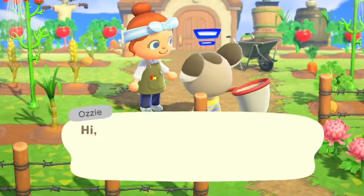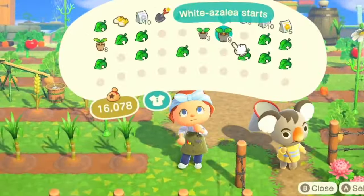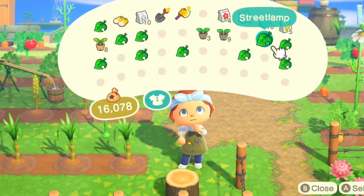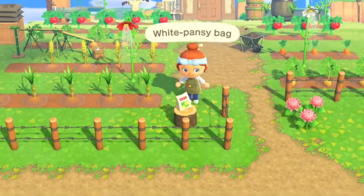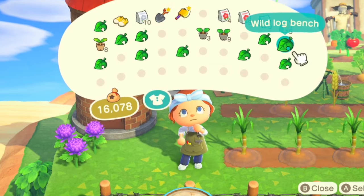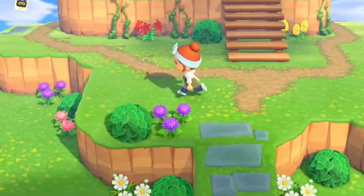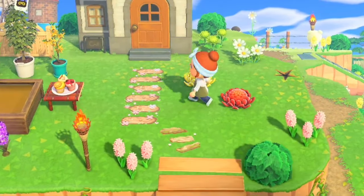Here's our newest villager — he is adorable! Mira wanted to leave and we ended up with Ozzy. I love him, he's so sweet. He has the same personality as Eric so he is pretty adorable. I think we'll put down a wood stool, a log stool, and then a seed pack. I do have most of all the pathing down now so you can see it as we run around. The pathing really does add a lot.